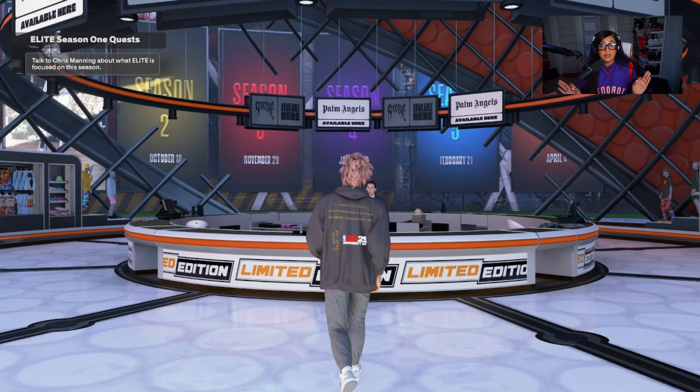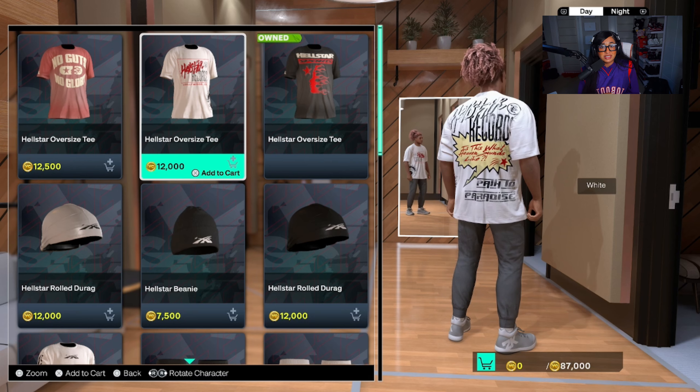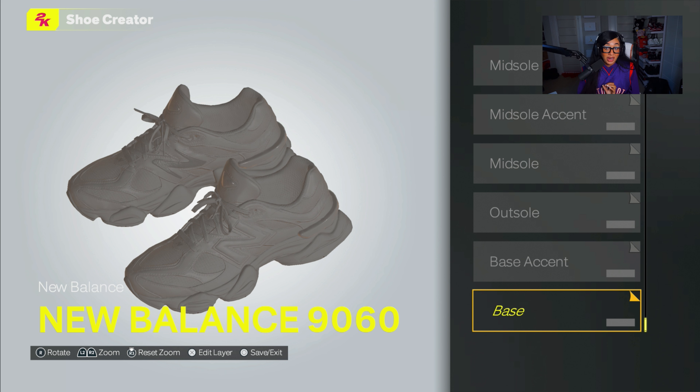Let's get into cosmetics. The store looks comp — we start off with Hellstar, Spider, and Revenge all in the game. Oversized hoodies, oversized shirts, really comp-looking clothes. Then in the shoe creator, they've added a lot of shoes — specifically New Balances. I'm really glad 2K is taking advantage of popular sneakers and clothing brands, showing they care about true basketball and urban culture when making the game.